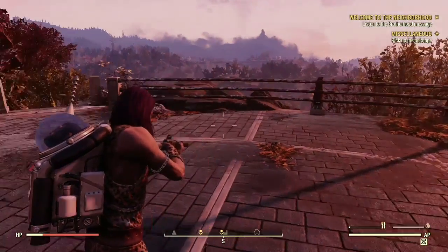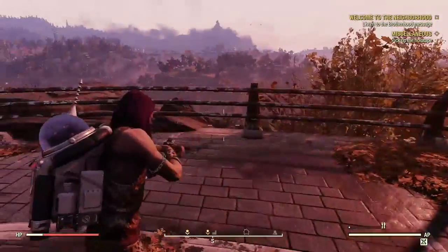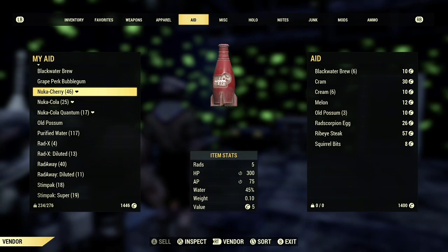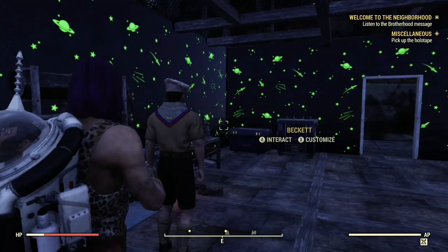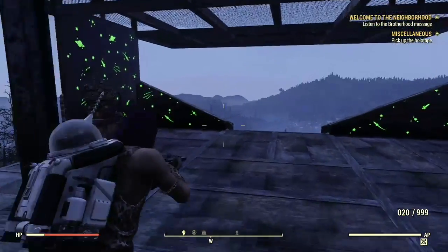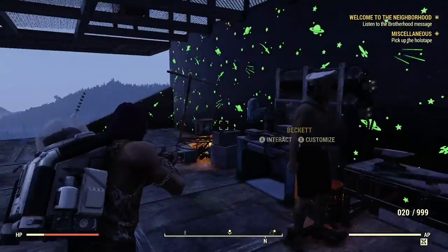Now I'm going to go into a few methods on how you can get a big amount of Nuka Colas. The first method is buying them from the companion Beckett. Right now he doesn't have any on him, but if you buy from Beckett he will sell them to you pretty cheap.